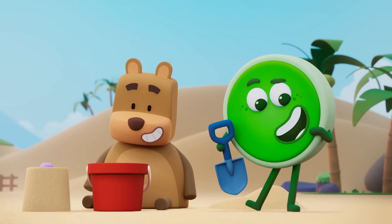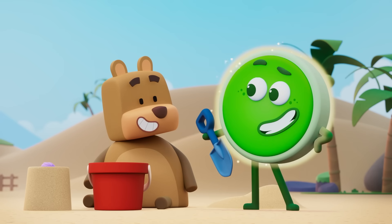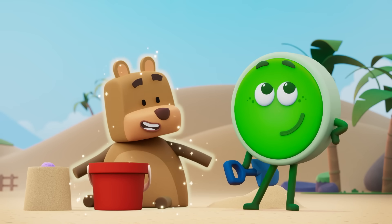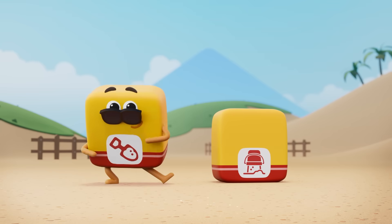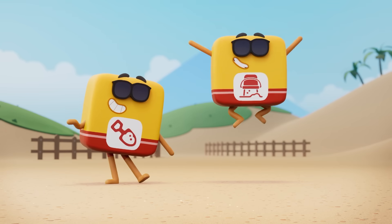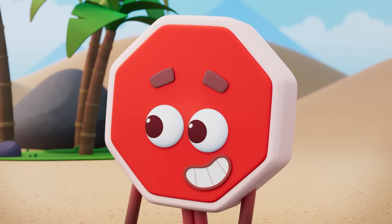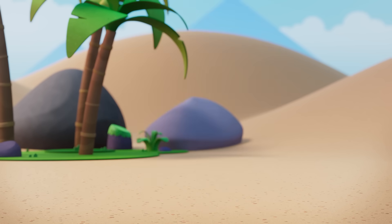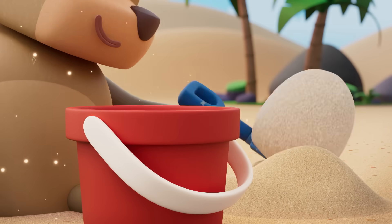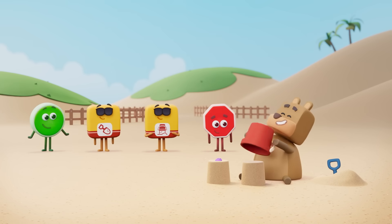Let me try it again. I wonder. Maybe we can help. What do you do to make a sand castle? I scoop the sand, and then I tip the bucket. I'm Scoop Sand, so scoop it up. You can use a spade, you can use a cup. I'm Tip Bucket, and you'll soon learn I love to watch things overturn. Lovely to meet you both. Let's do this. Ready? Ready. Go! Scoop sand. Tip Bucket. Stop. Ta-da!